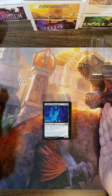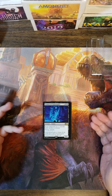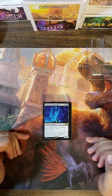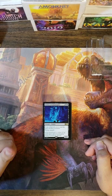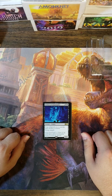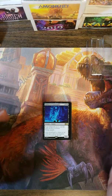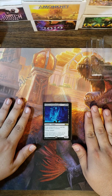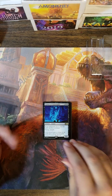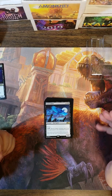Demon of Catastrophes is great — just in general. There's a lot of hate going out for this guy because he is a four drop that you have to sacrifice a creature to cast. But when he comes out he is a 6/6 Flying Trample. There is nothing saying you can't cast this in your second main phase — you attack, then sacrifice a creature, and the next turn you have a 6/6 Flying Trample. You have to be cautious in how you play it, but absolutely play Demon of Catastrophes.